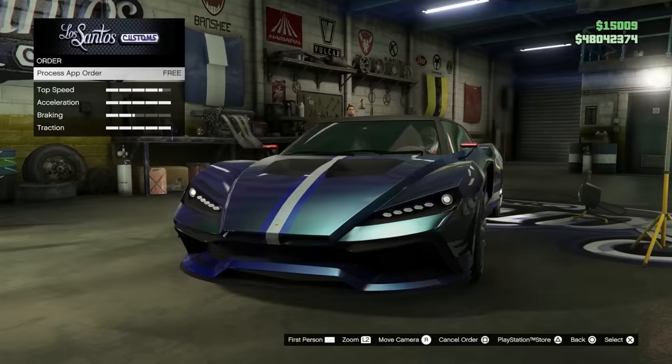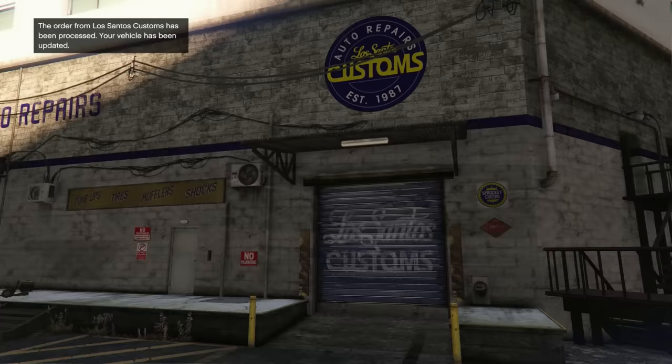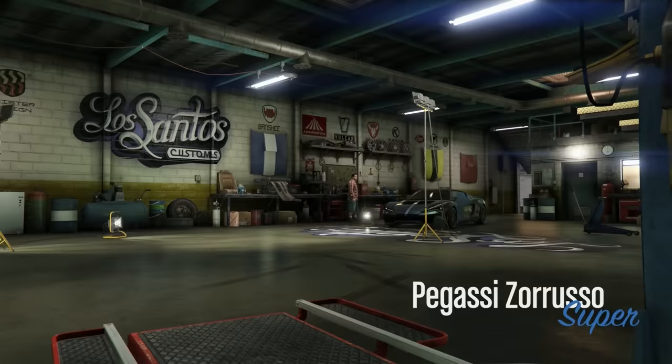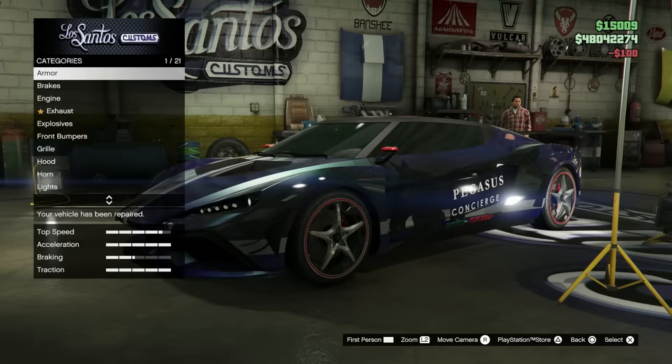I was a bit confused because the number plate was the blue on white, which wasn't what I actually selected. But once you have your custom number plate selected, you just go back in to where it says Plates, and you can choose all of the different designs. So it doesn't actually matter which one you put it on — you can change the design after it's already on your car.